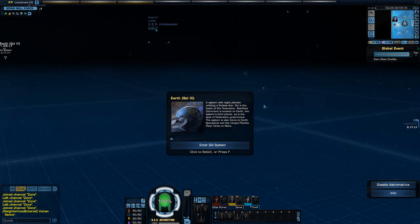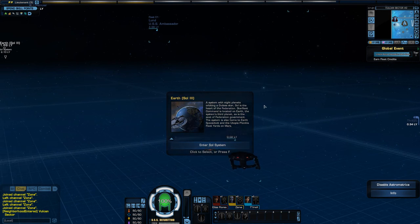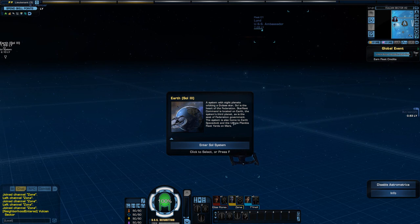It says here: Earth Sol 3, a system with eight planets, so I guess the game goes by eight, orbiting a G-class star. Sol is the heart of the Federation; Starfleet Command is located on Earth, the system's third planet, as is the seat of Federation government. The system is also home to Earth Space Dock and the Utopia Planitia Fleet Yards on Mars.